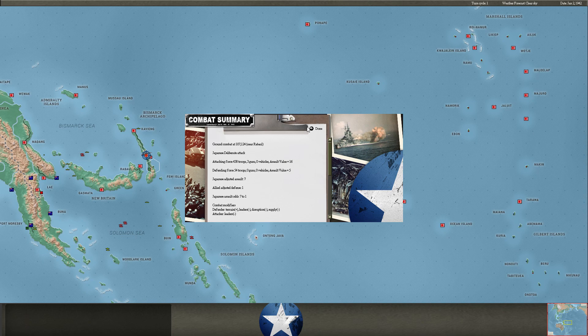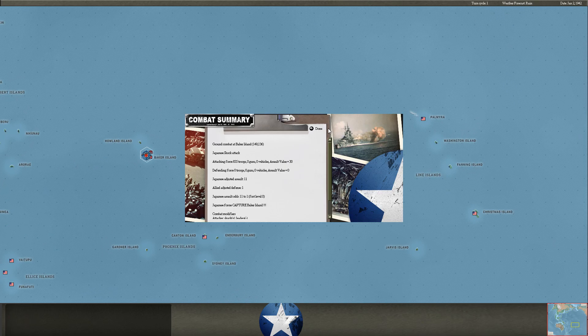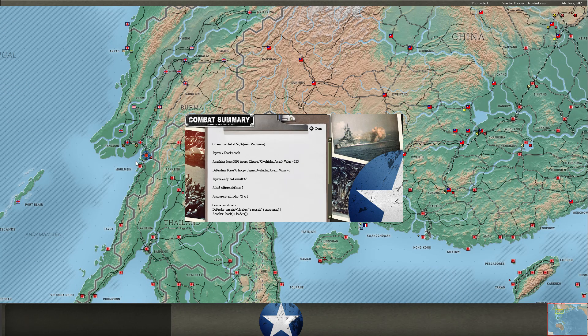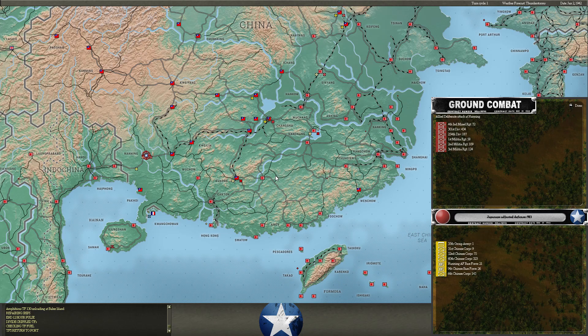Just pushing this little unit down here and we take Baker Island. We destroy this little battalion south of Pegu. He attacks me deliberately at Nenny — it does not go well for him: 246 disabled there.